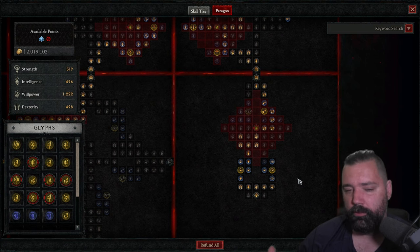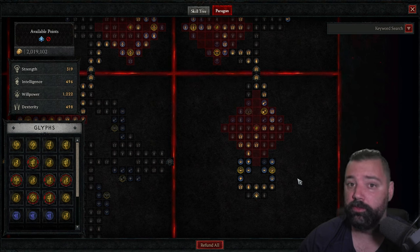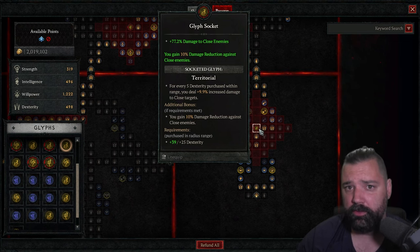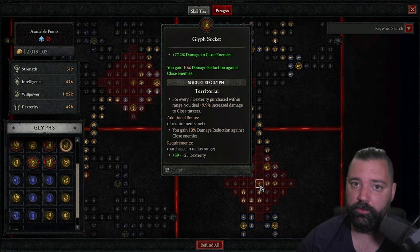Now we arrive at the paragon tree. You can find this information in the link in the video description — we'll cover the glyphs and even the legendary traits we're picking up here. We've gained massive increases to survivability through this tree, but something had to go — we do lose a little bit of damage with this setup, but the trade-off for that 20,000 extra life is far worth it. In the starting board, we're running Territorial, essentially for the 10% damage reduction against close enemies — the additional damage to close targets is helpful but not multiplicative, so that damage reduction is really the reason.